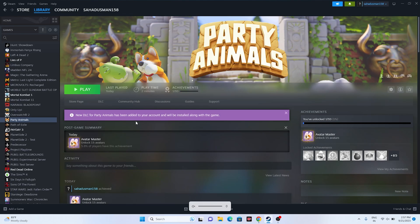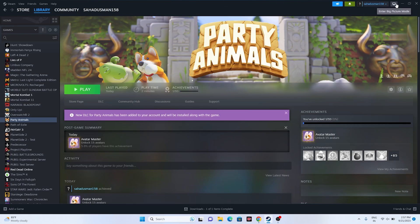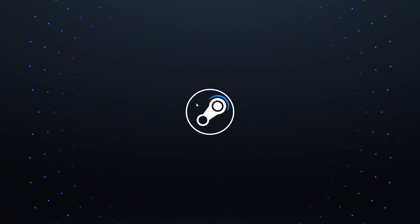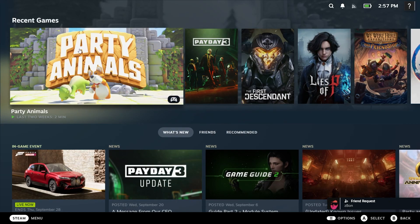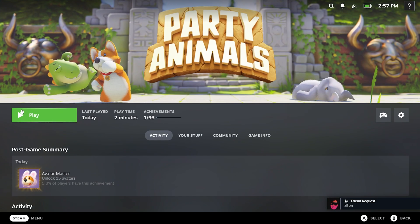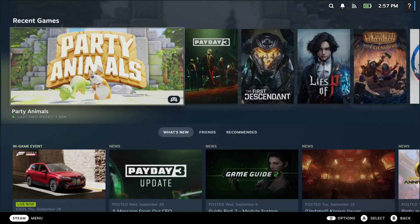The next fix is to launch the game from Big Picture Mode. Click the Big Picture Mode button at the top of Steam — that will take you into Big Picture Mode. Once you're in, navigate to Party Animals and launch the game. This worked for many users, so it's worth trying.